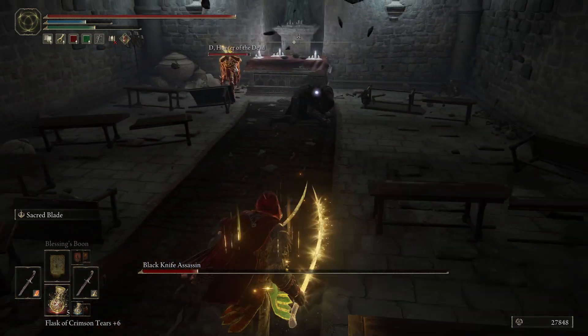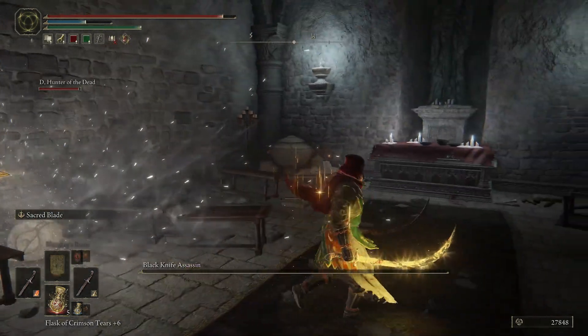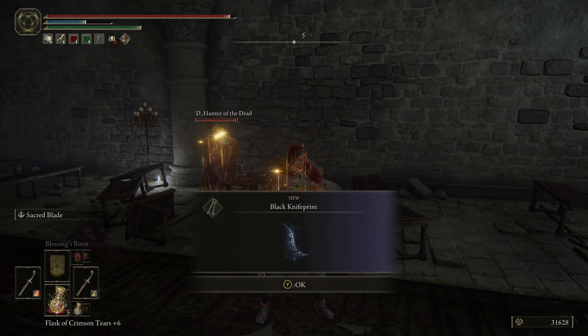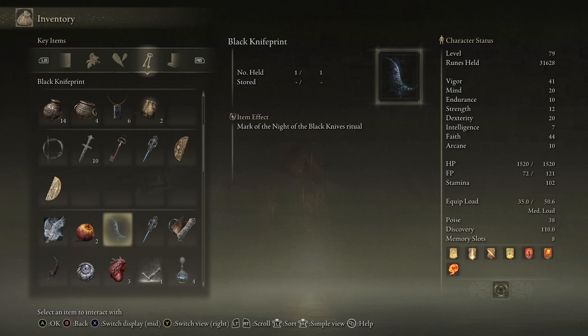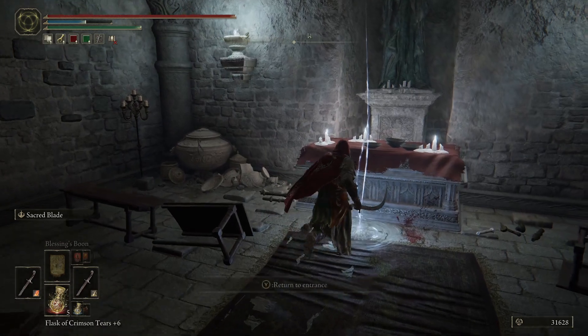Dual wielding is nice, but I run out of stamina super fast. Black Knife Print? What is that? On the Night of Black Knives, someone stole a fragment of death from Malaketh the Black Blade and imbued its power into the Assassin's Dagger. This mark is evidence of the ritual and hides the truth of the conspiracy. Is that a quest item for something?